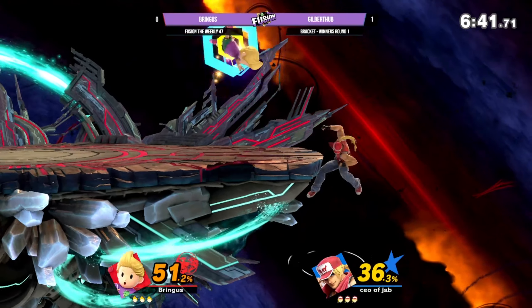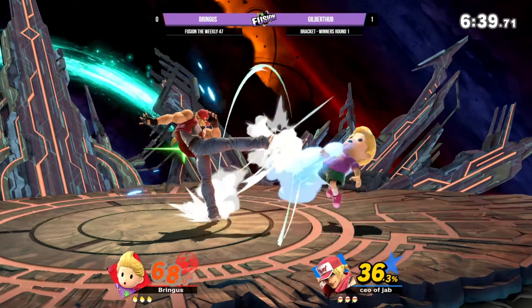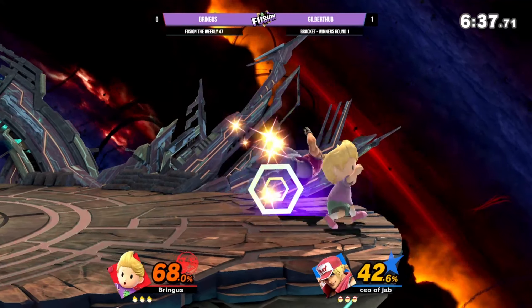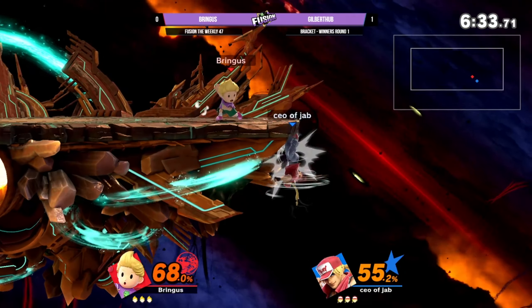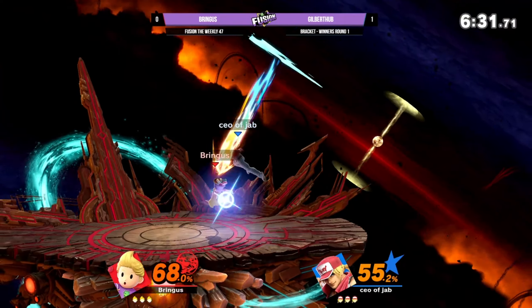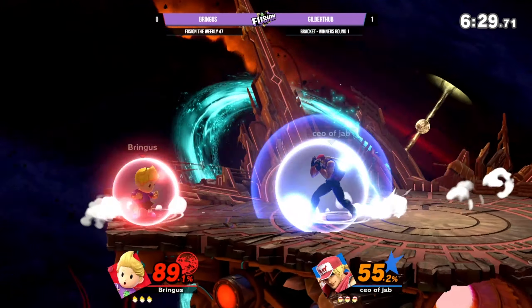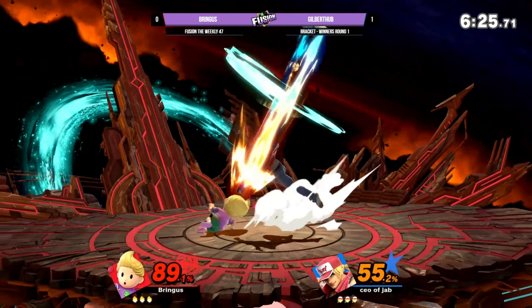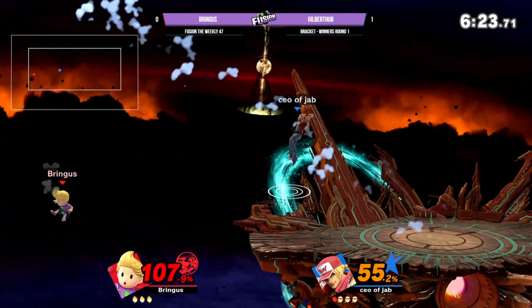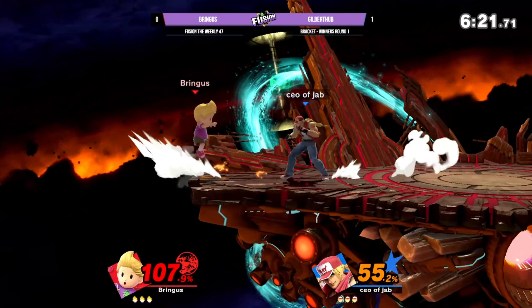The basic Terry stuff is Jab, Jab, Power Dunk. But beyond that, Terry still has a very complex combo tree. Huge spot for the spot dodge mix-up, huge shot to down tilt, force some sort of defensive option. The thing about that power dunk is it's hard to intercept because the hitbox is so big. If you're in the right spot it might be plus and you just can't directly punish it.